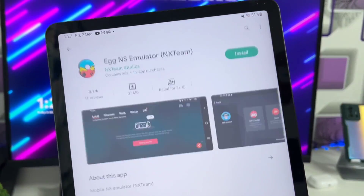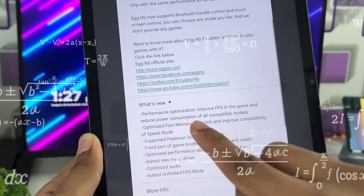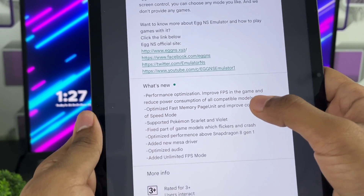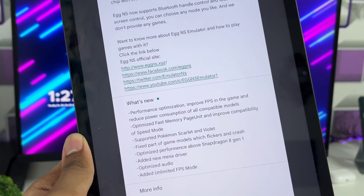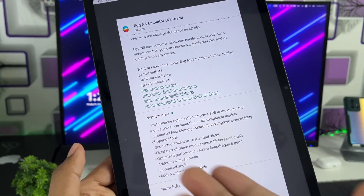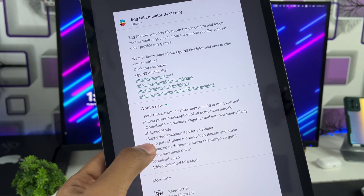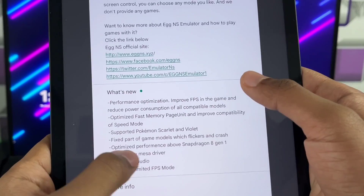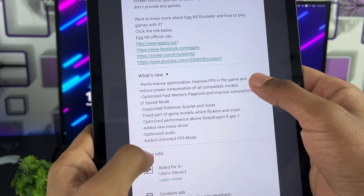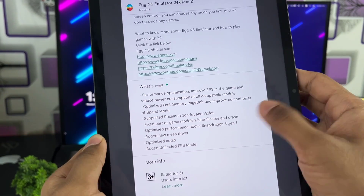In the about section you'll see what's new: performance optimization, improved FPS in-game, reduced power consumption — this was a big problem as many people reported their device getting very hot while emulating games. They've also optimized fast memory page unit, improved compatibility of speed mode, supported Pokemon Scarlet and Violet, fixed flickering and crashing game models, added a new measure driver, optimized audio, and added unlimited FPS mode.